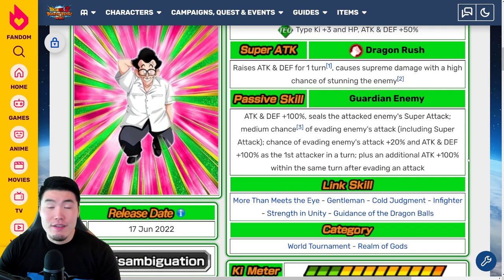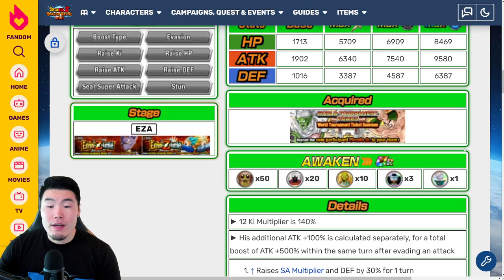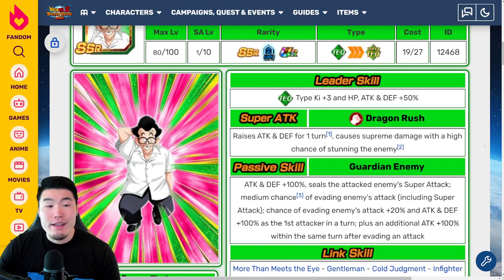Shen's going to be like a fun little unit to run — nothing too crazy, but it should be fun. And of course he also doesn't have an Awakening yet, so he'll be quite good with that Awakening. For now, I would just throw him on a World Tournament team or a Realm of Gods team just to mess around a bit — I wouldn't necessarily rely on him too much. Although, with the high dodge chance, he could possibly collect some events for you. It's possible.